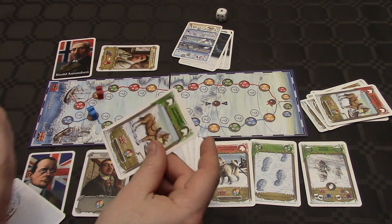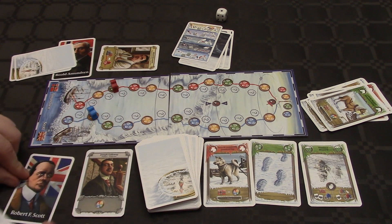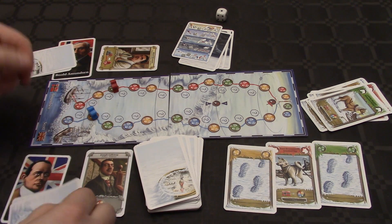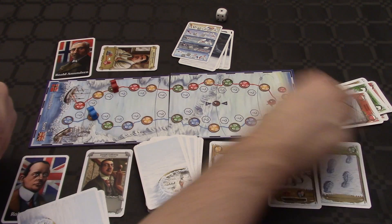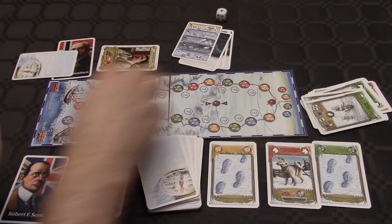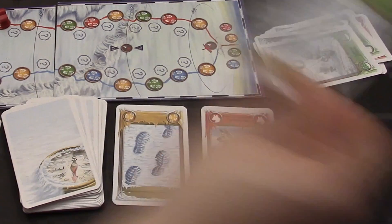Scott needs a yellow card — there is no yellow card, but he plays his horse instead, catching up on Amundsen. Amundsen plays a green card. Scott draws. Amundsen plays the red card — look at him go! Scott is following as best he can. Amundsen is throwing.